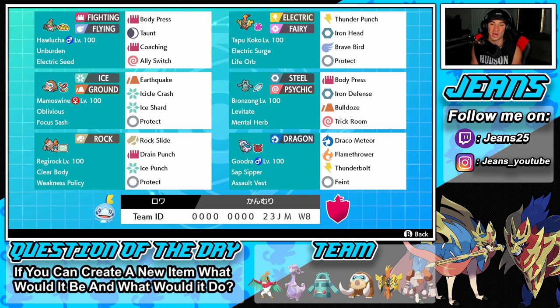Bottom left is Regirock, our Weakness Policy Pokemon with Clear Body as its ability — that ability is so good, it makes this Pokemon ten times better. We've got Rock Slide for STAB, Drain Punch and Ice Punch for coverage, and Protect. Our final Pokemon is Goodra, who pairs well with Regirock or can swap in if the opponent has a heavy Grass threat — like Venusaur in sun. Goodra has Assault Vest and a moveset of Draco Meteor, Flamethrower, Thunderbolt, and Feint.